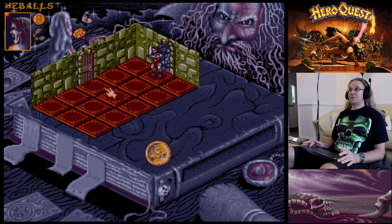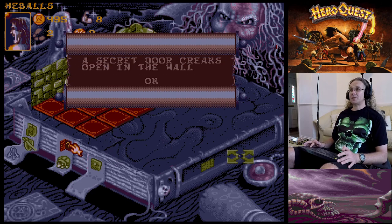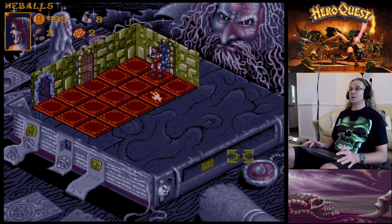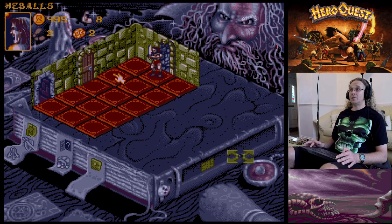The monster that attacked the Dwarf has retreated for some reason. Searching for traps - 'A secret door creaks open in the wall!' Let's have a look at the map - the Dwarf is down here, that's opened a secret door. There's also a door nearby. I've only got two moves left, so I'll search for gold on my next turn.